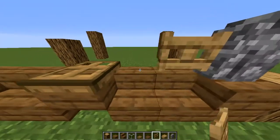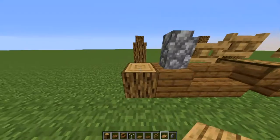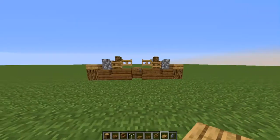Grab your fence, then you're going to grab your oak half slab. And now you have the front done.